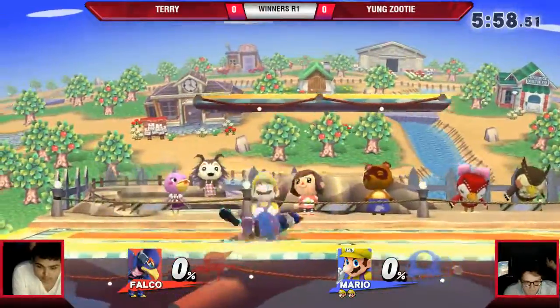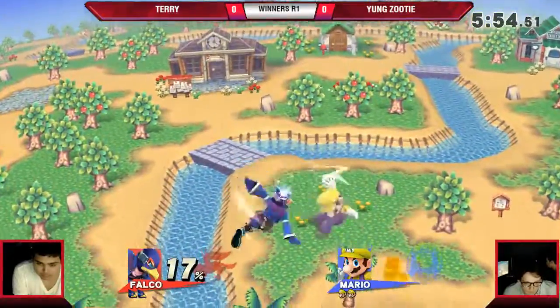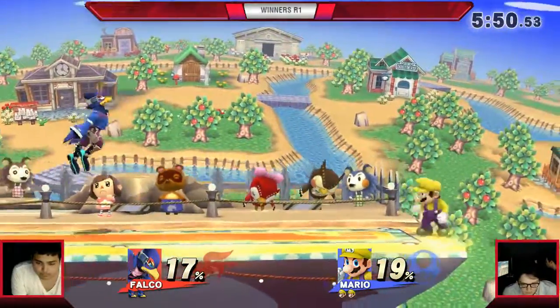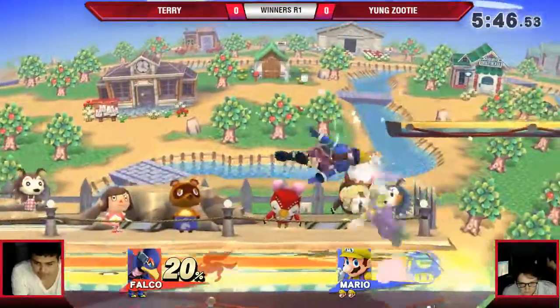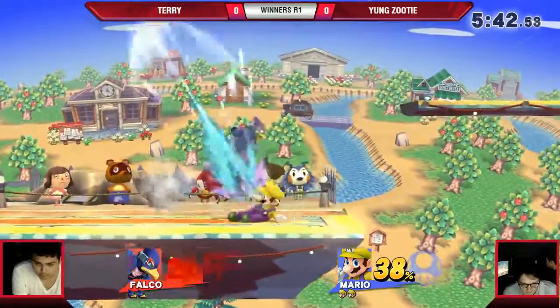Going to starter build over here. Trying to start off with the basic down throw — there we go. The down air combo into fair, nope, not going to connect though. These moves are so laggy. Nice little down — so sad. I love Falco, I love watching Falco combos.